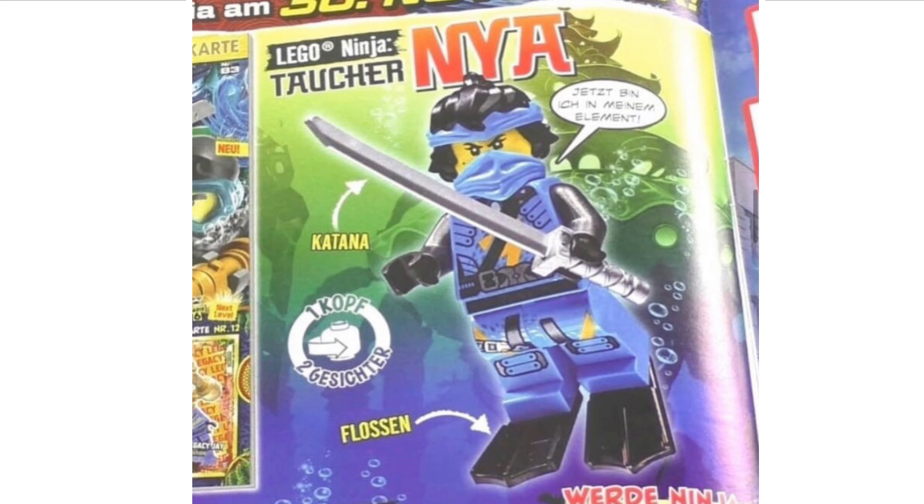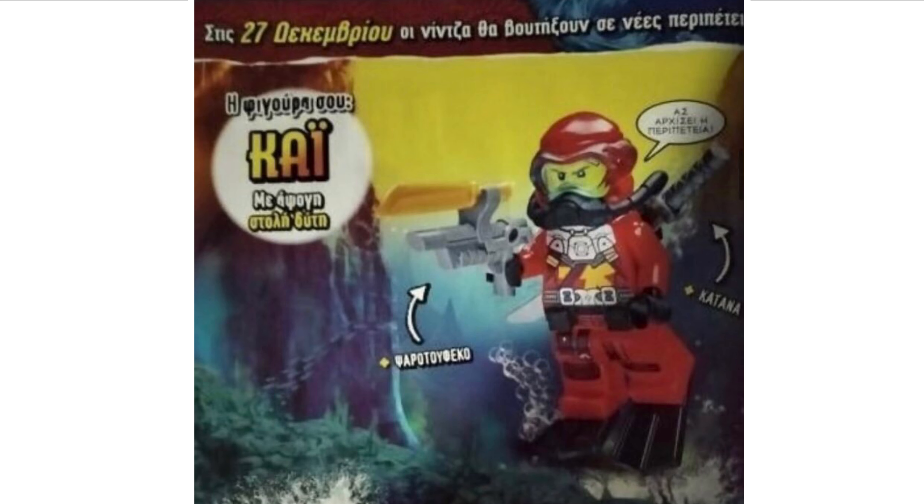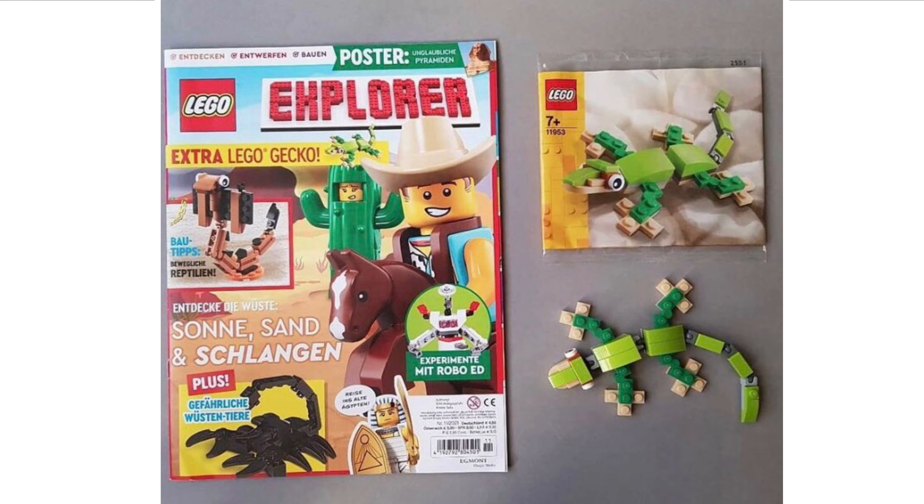We also have the brand new LEGO Jurassic World magazine, as well as the brand new LEGO Ninjago magazine which reveals the new Nya minifigure. And then there's another Ninjago magazine for the following week, showing a scuba diver version of Kai. We also have the brand new LEGO Explorer magazine, which comes with a nice little build in a polybag.